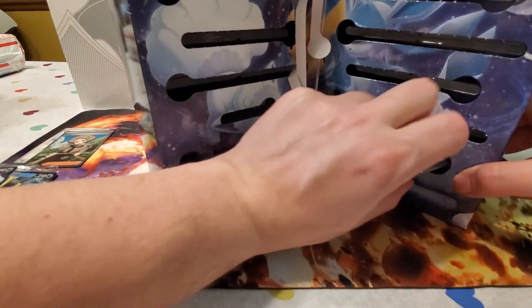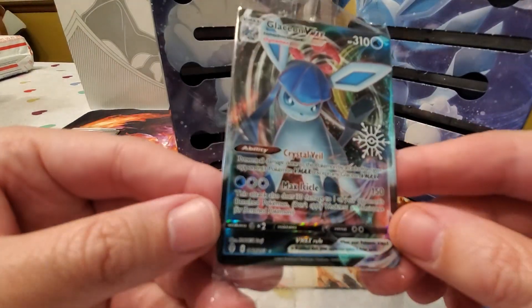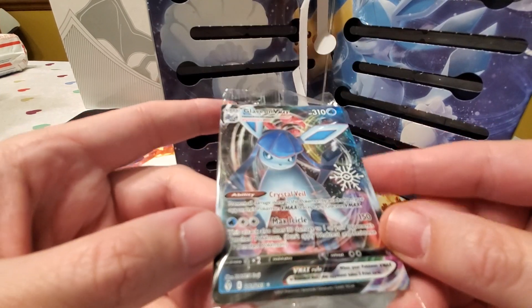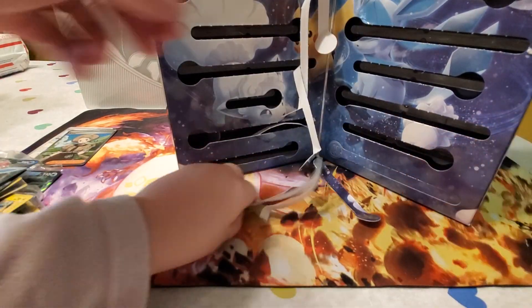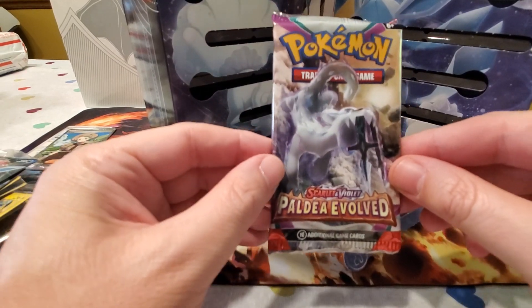Day twenty-four is one more card — the Glaceon VMAX with the snowflake, which is pretty cool with a nice full art picture. Day twenty-five — the final day — is actually a pack! One more Paldea Evolved pack: our last chance to open something spicy for the holidays.